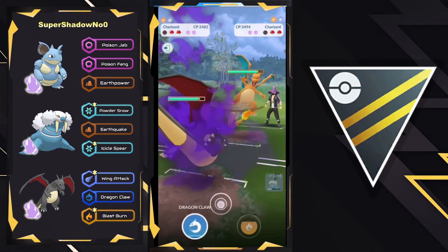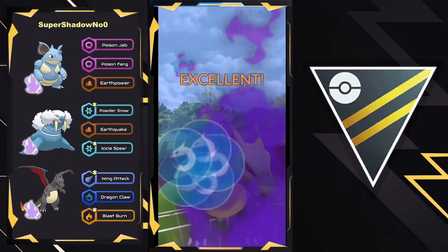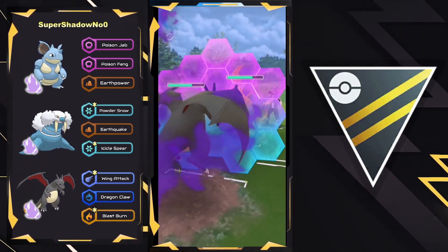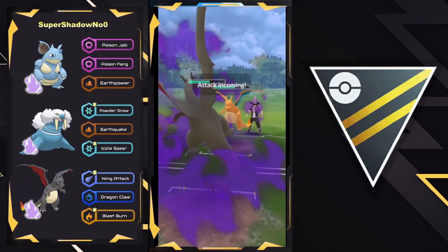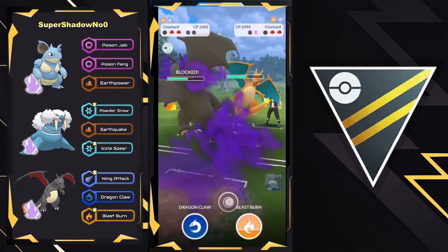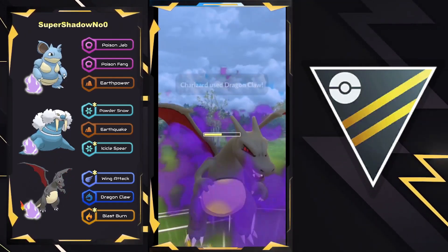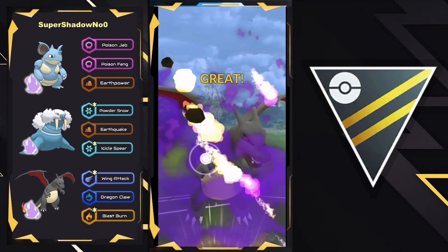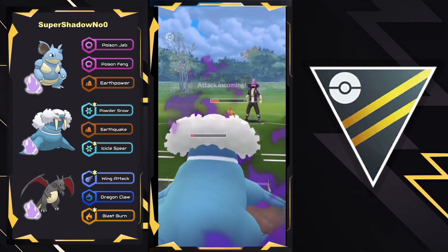Scrafty falling below 50% HP, and we have a Charizard mirror. This is going to be very interesting as they are very far ahead on energy right now, and Dragon Claw is going to do quite a bit of neutral damage. Obviously Blast Burn is the harder-hitting move, but with two shields up you just want to be going for Dragon Claws, as they are now going to be forced to shield the second one, and this is going to come down to the wire. Can they sneak through a Blast Burn here? No — they go for a Dragon Claw to force that final shield, and they might have enough energy for Blast Burn, but the opponent lets it go through.